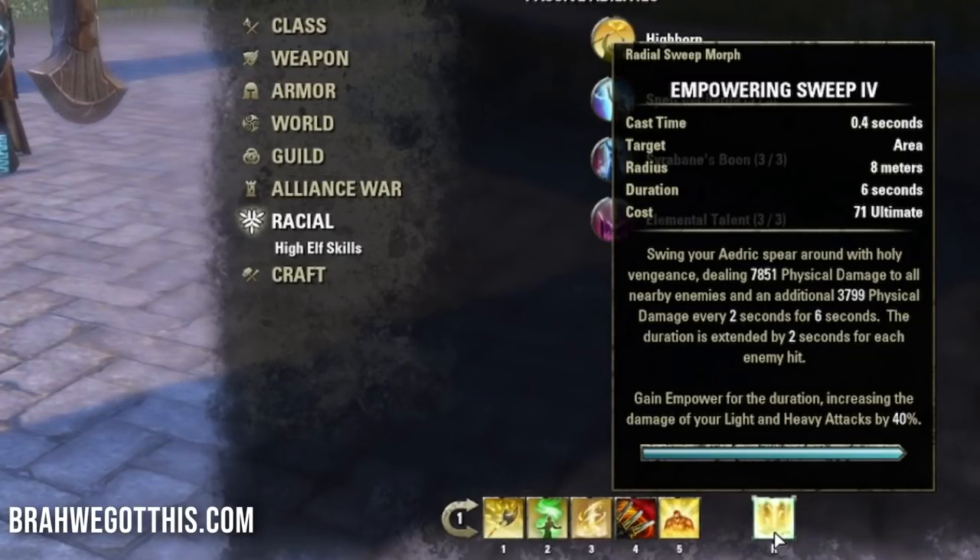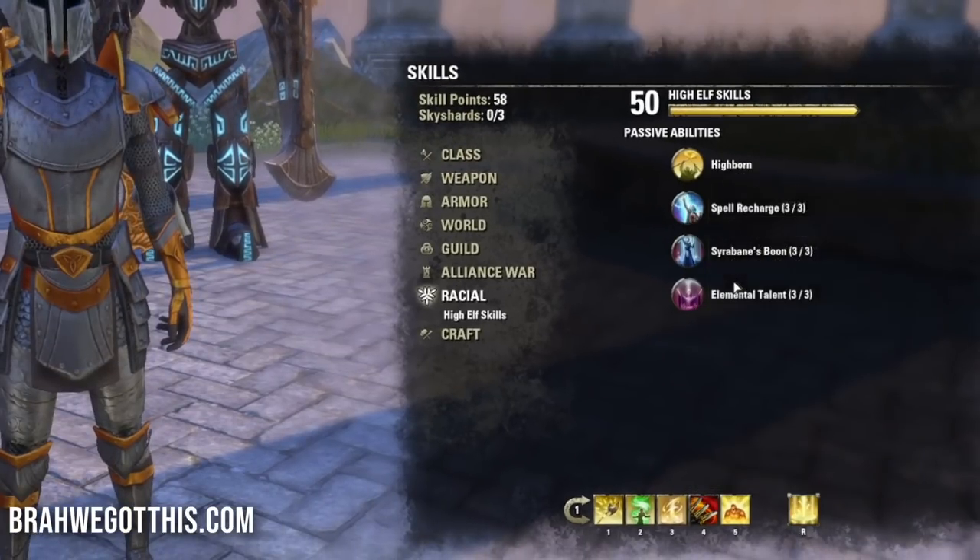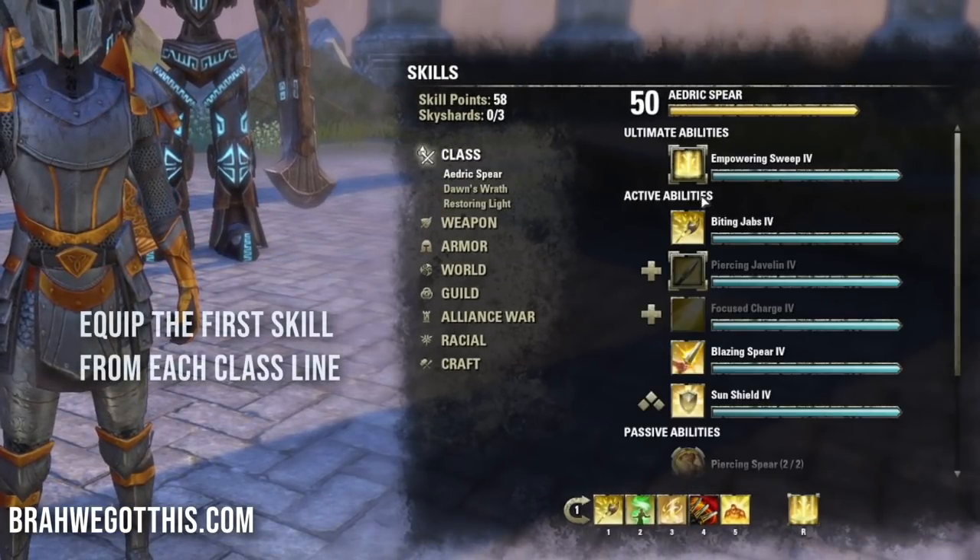The front bar ultimate is Empowering Sweep - very low ultimate cost so it's up all the time. It does solid damage, scaling with more enemies hit. Enemies take an additional 3799 physical damage every two seconds for six seconds, extended by two seconds per enemy hit. You also gain Empower for the duration, increasing light and heavy attack damage by 40%. Use this as much as you can.